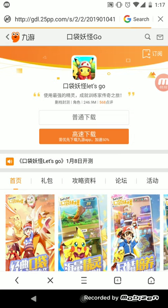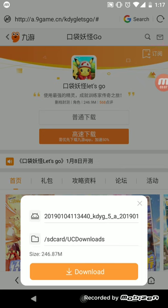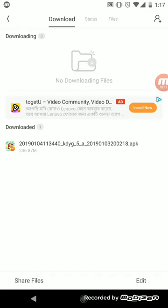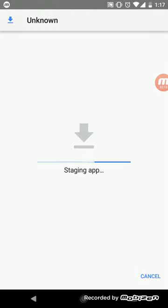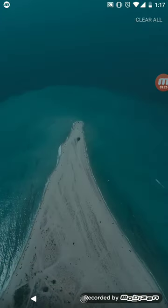My internet speed is not that good. See, it's asking me to download — look at the name. I'm not going to download it now. I have already downloaded it — look, here it is, downloaded. Now you just open it and simply install it like any other APK. No OBB, just a single APK of 249 MB.